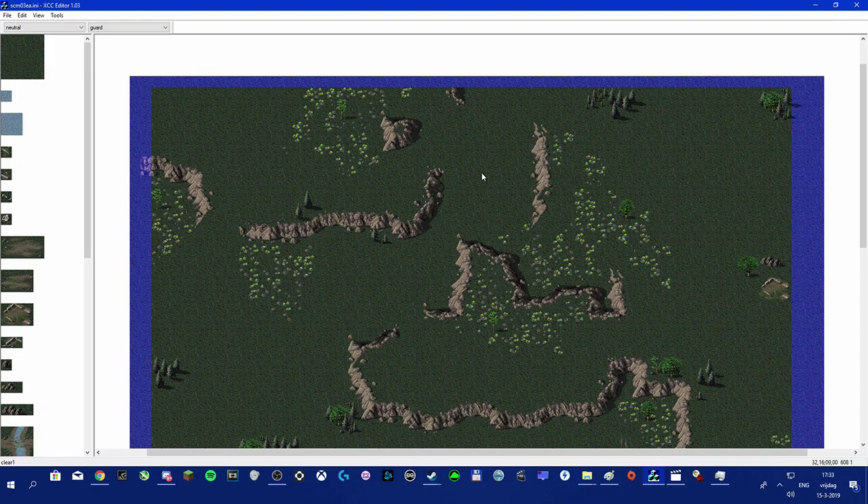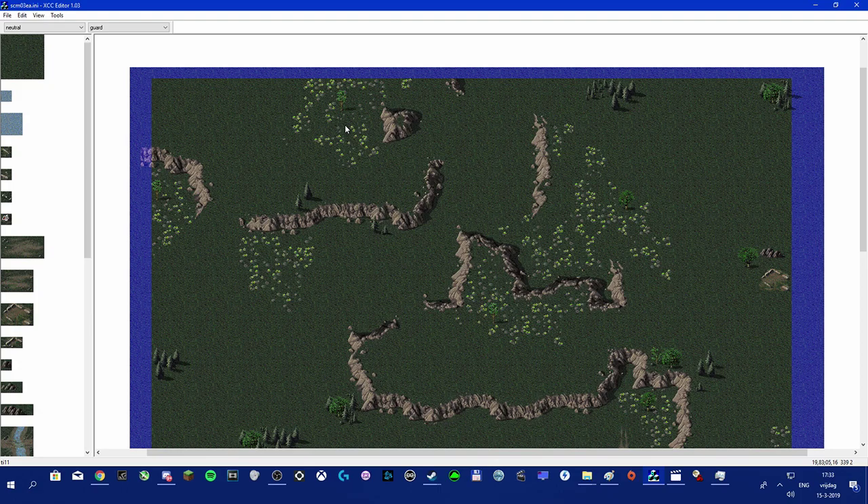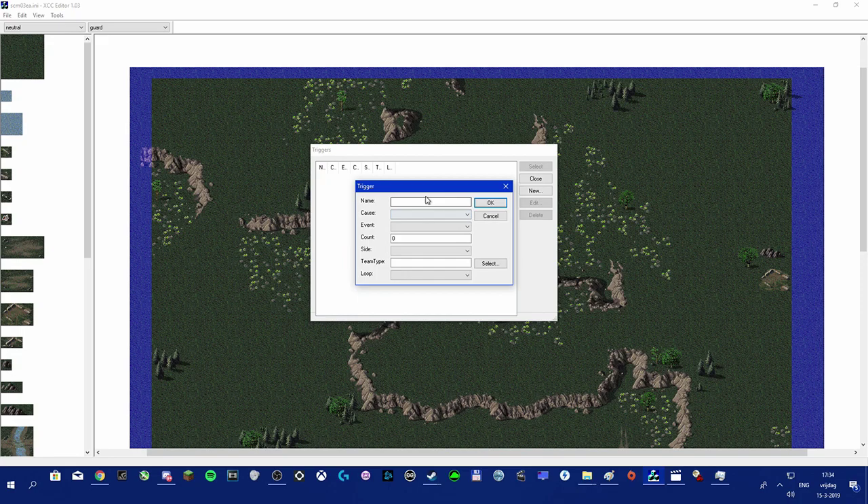I'm going to focus on the enemy base first. There's an important thing you need to do to make the bases work — at least so the AI will build buildings. Go to Edit > Triggers, select New, and you can name it whatever you want. Let's call it 'PROD', which is basically a trigger that makes the AI build buildings. It's going to be based on a time event with a production count.